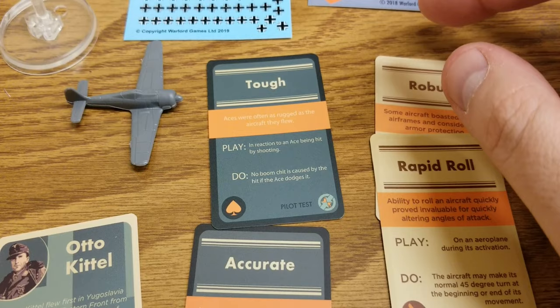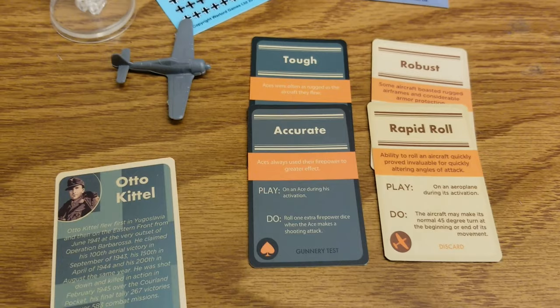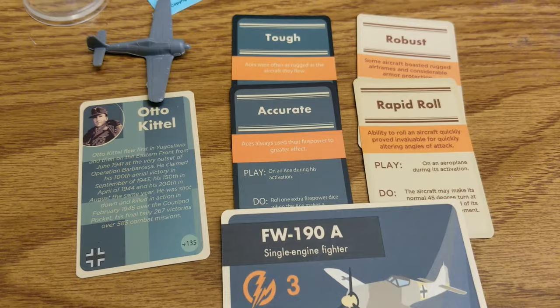Then there's Tough: in reaction to him being hit by shooting or an ace, no boom chit is caused by the hit if the ace dodges it. So again you get an offensive skill and a defensive one, which works really well in combination with what the plane itself can do.